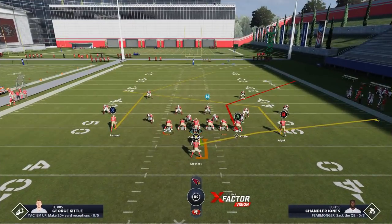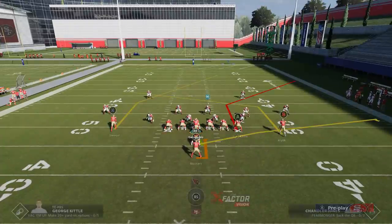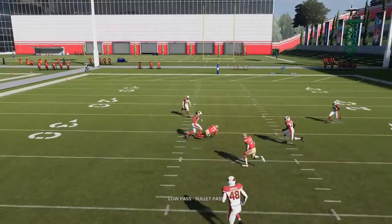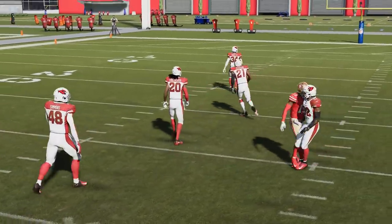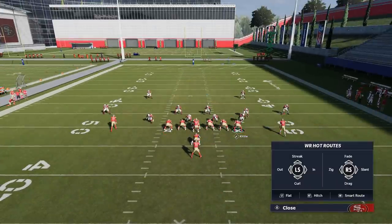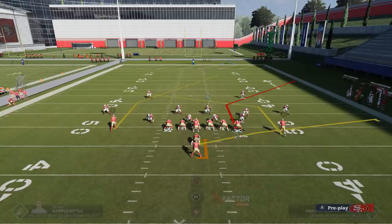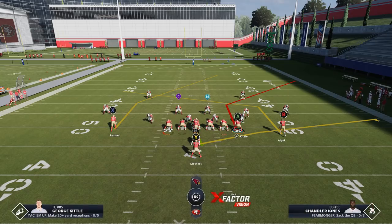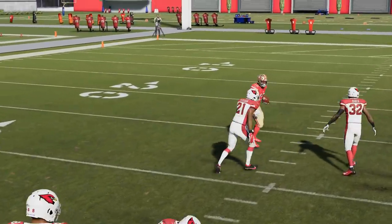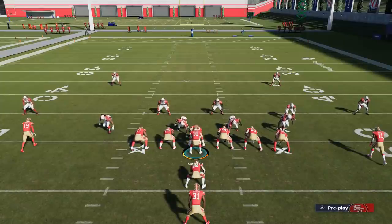When it comes to man coverages, based on the formation, a lot of times you'll have inside releases with your receivers. On a play like this, all I have to do is put the X route on a smart route. Before I smart route him, he's breaking at about 15 yards or more. If I smart route him, it'll break at 10 yards on first and 10, second and 10, whatever. In that scenario, you'll get an instant, easy throw inside the man-coverage cornerback — you can steal that all game. Since it's such a quick play, I like to pass block the running back. You don't even need play action here because this is instant. You can just snap, step up, and steal that all game — I'm getting 20 yards like nothing with this read.